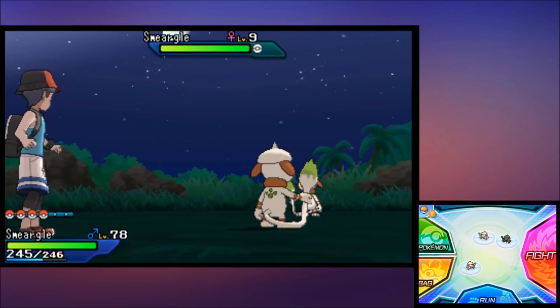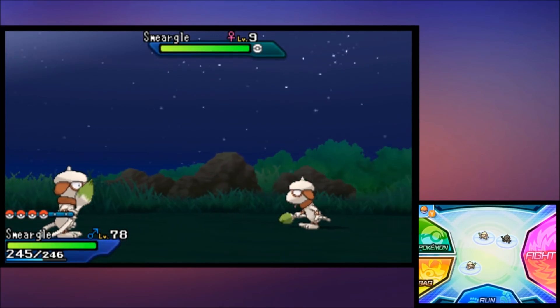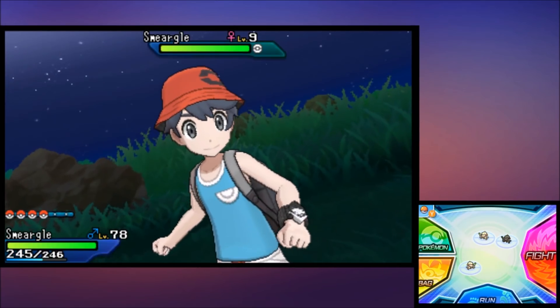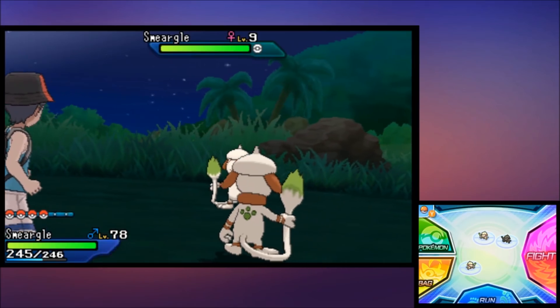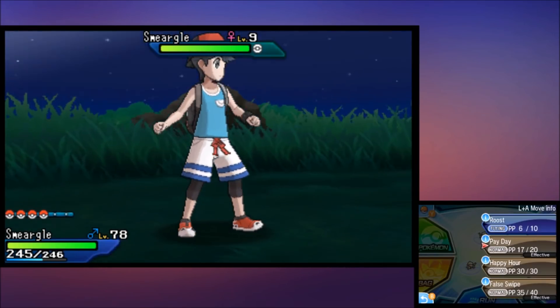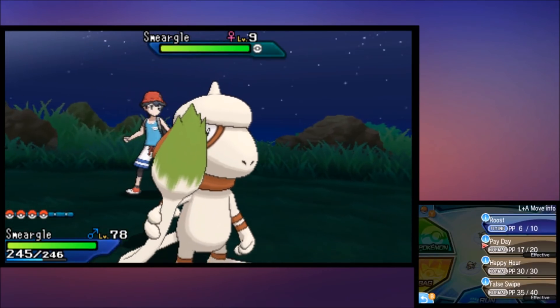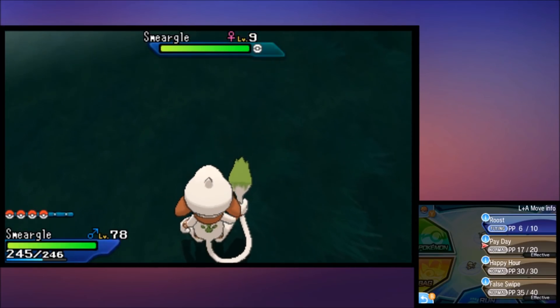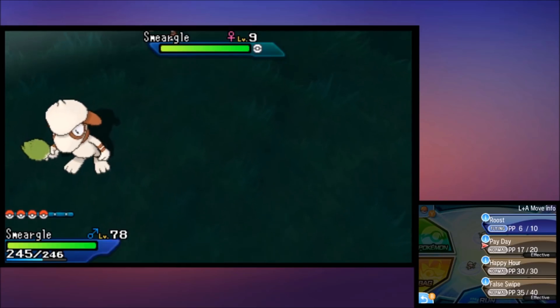Unfortunately, you can only do one move per Smeargle per battle, because then you have to go back to the move relearner, relearn Sketch, and come back for a new move. But overall it's pretty simple. That's how you can get a setup like this: Roost, Payday, Happy Hour, False Swipe. False Swipe is technically treated like a status move because it can't KO the Smeargle, so it's also really easy to get on it.